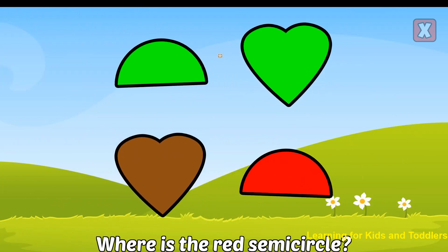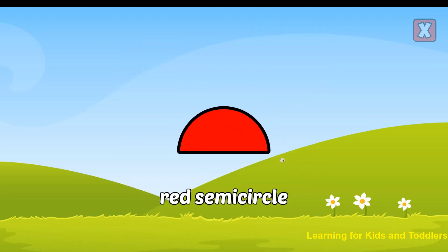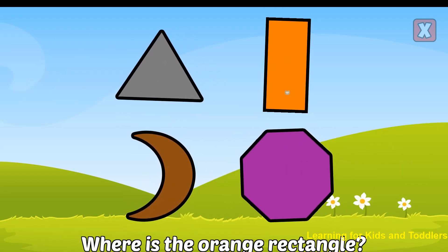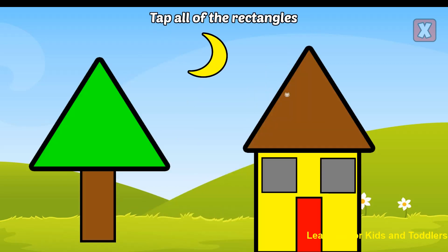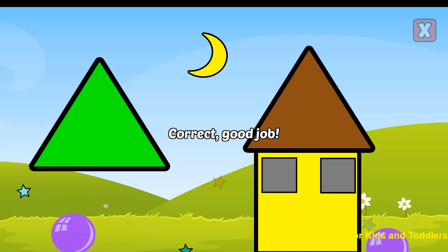Where is the red semicircle? Yes! That's a red semicircle. Where is the orange rectangle? Yes! That's an orange rectangle. Tap all of the rectangles. Rectangle. Rectangle. Rectangle. Correct! Good job!